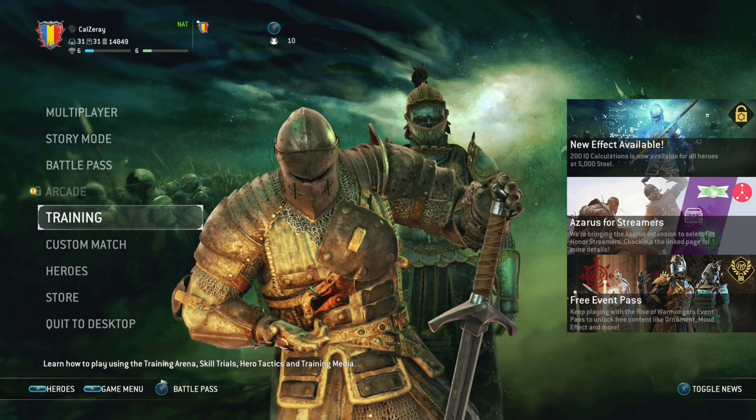Some characters can do a different version of the feint called the soft feint. A soft feint is when you transition from one attack to the other seamlessly without having to press the feint button. You can do a soft feint into another side attack, a bash, or a guard break, and a soft feint is always going to be faster than a regular feint. If you attack too much, feint too much, or get hit by bashes too much, your stamina bar below your health is going to get depleted and you will become out of stamina. While you are out of stamina, your attacks are gonna be slower, you won't be able to feint, you won't be able to sprint, and if you get parried or thrown while out of stamina, you will be thrown to the ground and the opponent will be able to get the maximum punish on you. So be careful not to deplete your stamina bar.